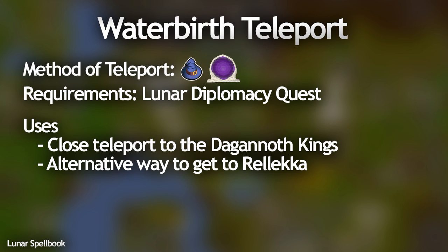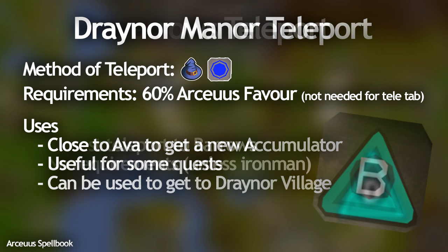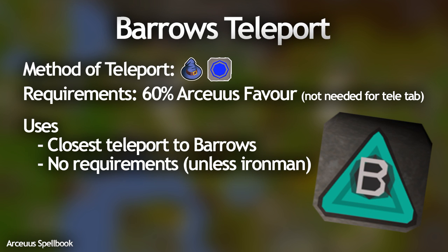On the Arceuus Spellbook there are a lot of very useful teleports — I'm only going to talk about two in particular. The Dreadfowl Manor teleport takes you close to Arva, so if you lose your Arva's device you can go straight there and get a new one. Another one is the Barrows teleport — you can actually buy Barrows teleport tablets on the Grand Exchange. You don't need to unlock the spellbook to use them, and they are by far the fastest way to get to Barrows, speeding up your Barrows runs by a mile.